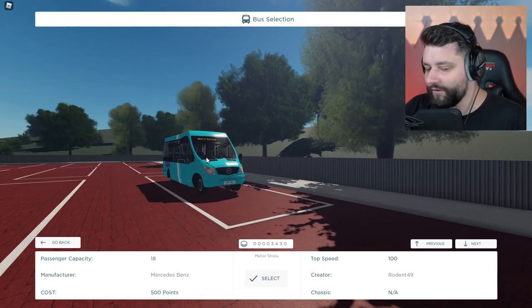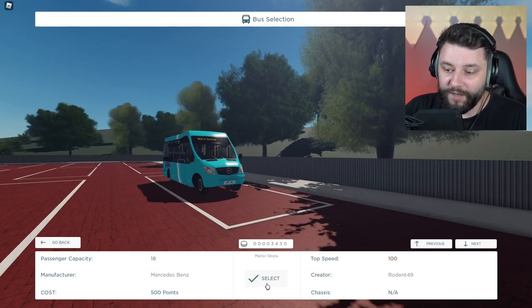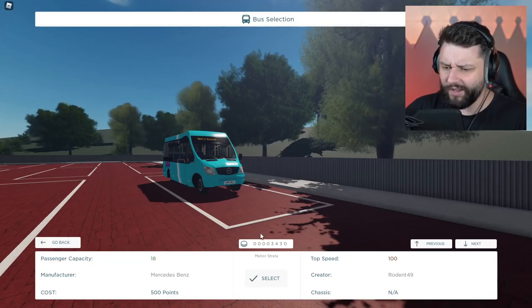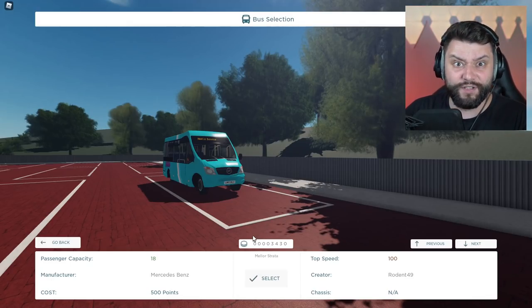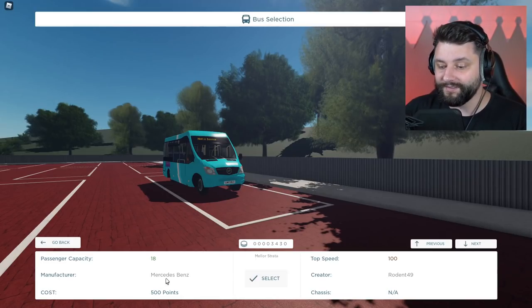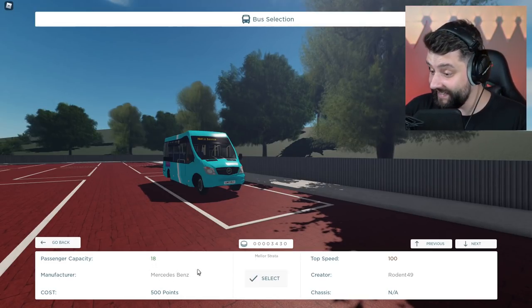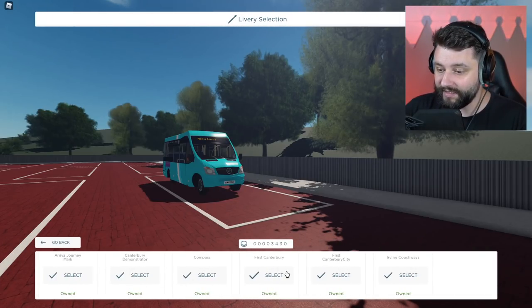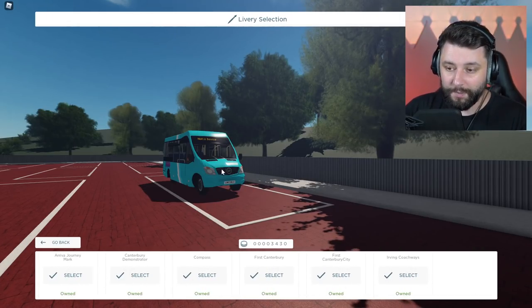Now, these are some of the new buses that have come out recently. I've already purchased it and I haven't played the game since these new updates came out. So now you have to earn coins and stuff like that to be able to buy different types of buses. It's a Mercedes-Benz. It has a passenger capacity of 18 right now. If I select it, you can pull it in a bunch of different color schemes. If I keep it the default right now, which I assume is this one.